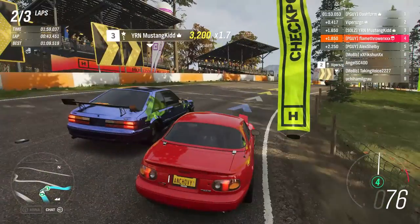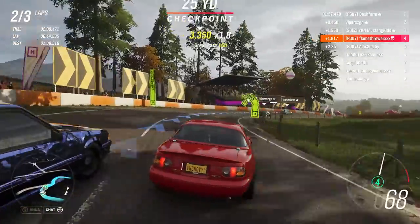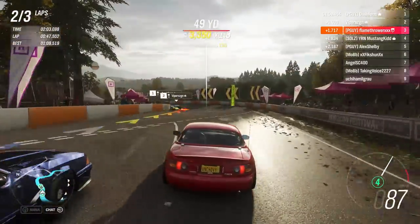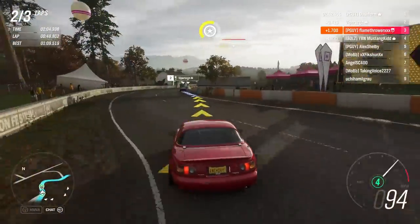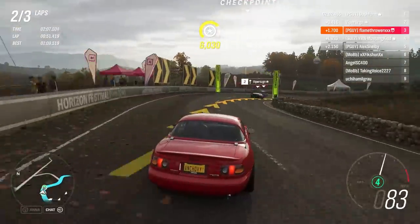Turn your car towards the apex and keep at partial throttle if you need to — this car is extremely grippy on turning. Once you're past the apex, gradually step on the throttle. Because you're so grippy, you can actually afford to be a bit more aggressive with the car, as it's unlikely to spin out or oversteer, so keep that in mind.